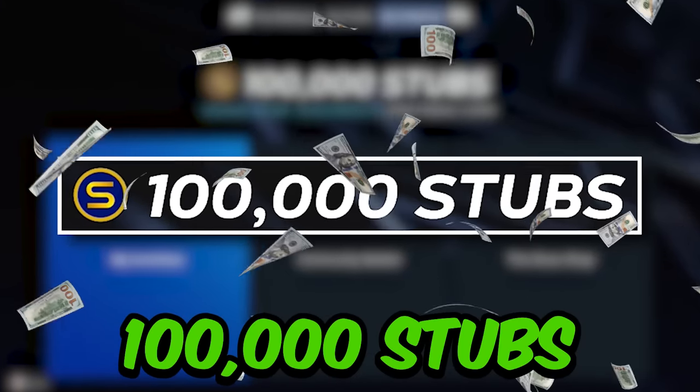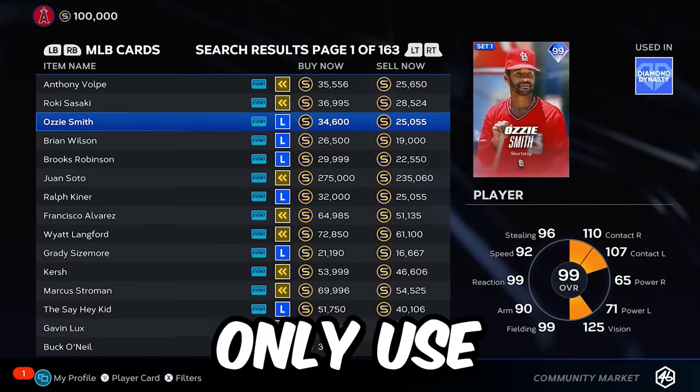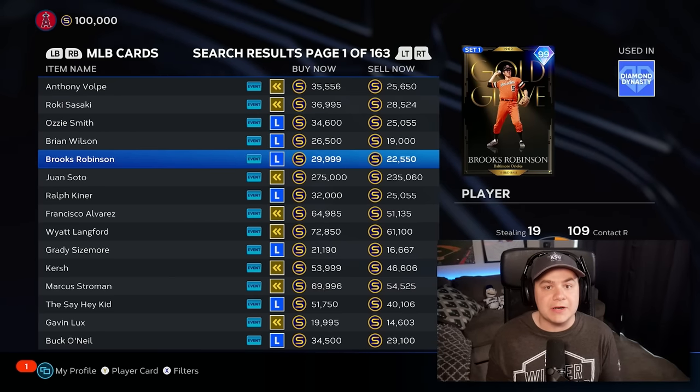I have exactly 100,000 stubs to build an entire Diamond Dynasty team. I can only use players available on the community market, and even if I already have that card, I'm still gonna buy it for the sake of this video. So let's get it started.